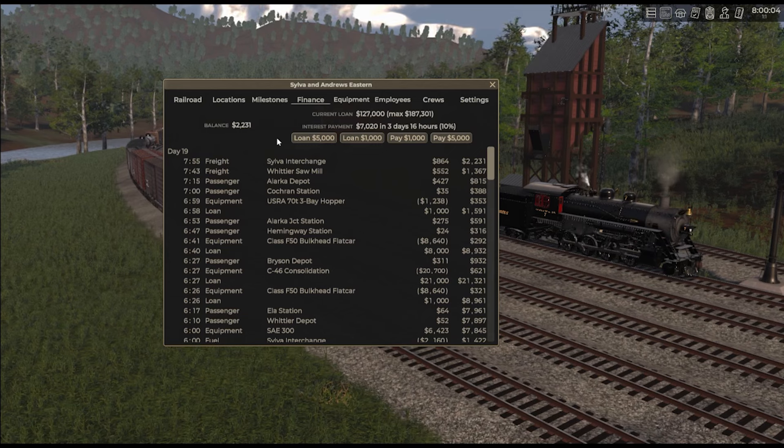I've paid off a little bit since I opened it already, but my interest payment is only $7,000 at a 10% rate. In this game, you pay interest every five game days. The only thing you're ever allowed to affect is the amount that you pay — you can't change the rate, you can't change the duration or the frequency. None of the normal financial variables that you have in the real world apply here.